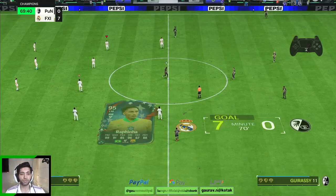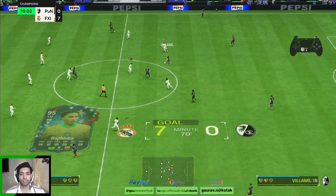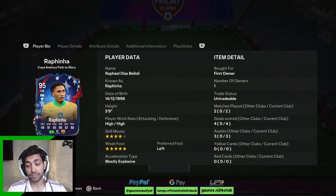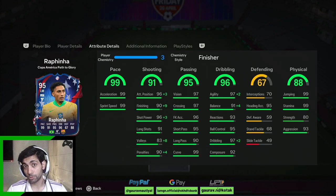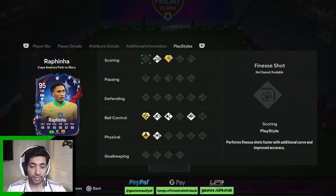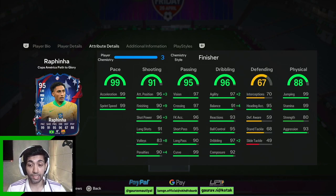Superb finish — he doesn't even have the finesse shot play style but still he finishes the chances, which is crazy. Rafinha man of the match in both games. I used this Rafinha card for two games — he scored four goals, gave three assists, he was simply outstanding in the wing positions. His dribbling is smooth, his runs are very nice, his attacking positioning is nice, he was doing a lot of interceptions — going back and tackling the opponent — because he has got 70 interceptions and 68 standing tackle which helps.